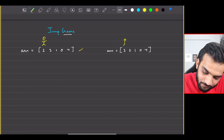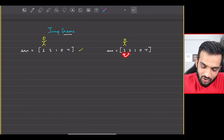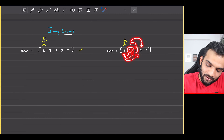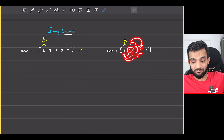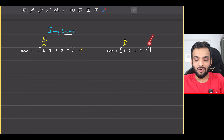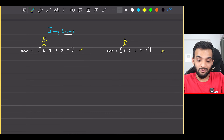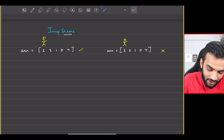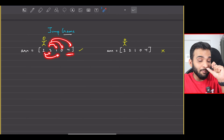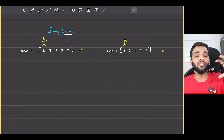Let's try the other example. Starting here, from two I can reach here or here; from one I can only reach here. You can try out all possible ways, but I'm not able to cross zero. Forget about the last element — I cannot cross zero. Thereby I cannot reach it, and I'll be returning false. The key insight is: you must be able to cross zero.